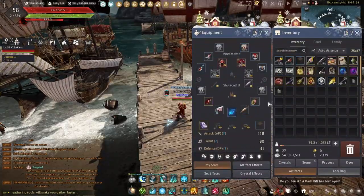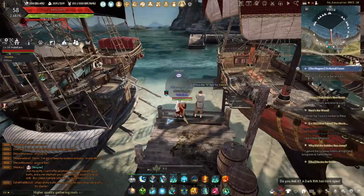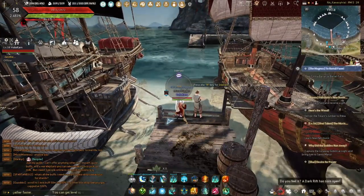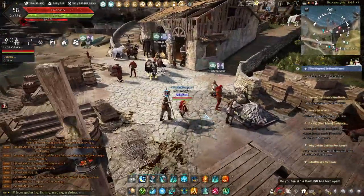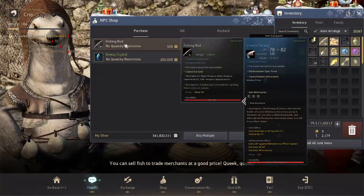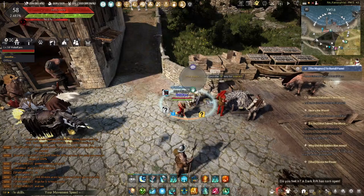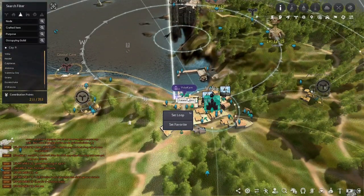All you need to get started is a fishing rod and a body of water. Almost all bodies of water can be fished in, but some have rarer fish than others. You can get a fishing rod at the fish vendor Creo in Velia — just go to shop and it's only 500 silver. He's located right at the top left of Velia.